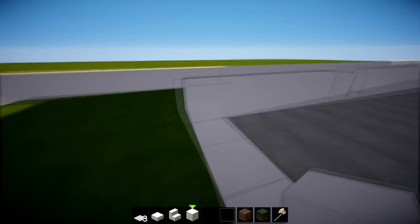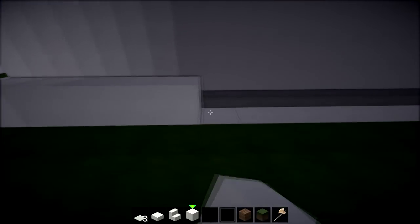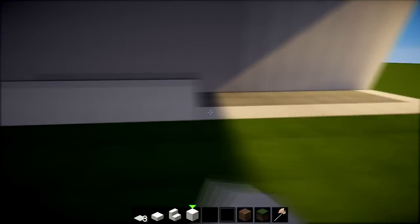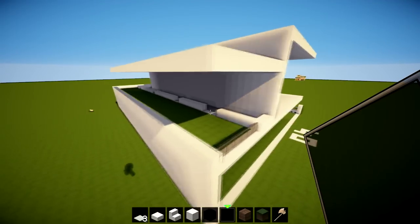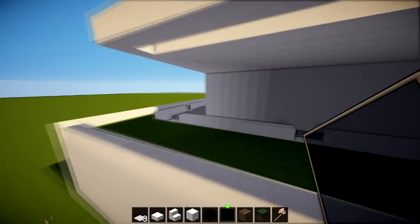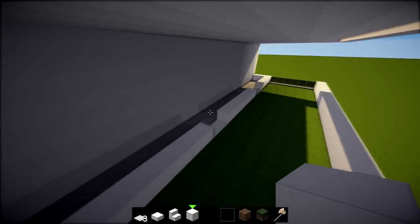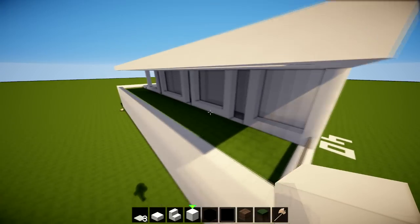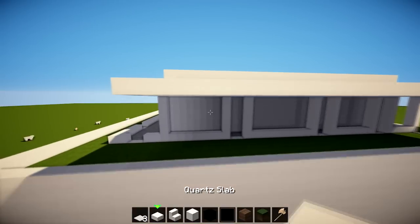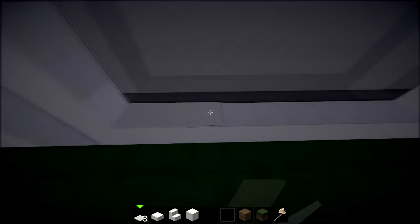Going all the way through with maybe a gap here and odd gaps here and there — it can be completely random — until we get to this edge. For this tiny little bit do the glass just like that, that looks quite tidy and nice. For these we're obviously going to have support beams — put a support beam on every other one of these. Then get the same sort of pattern going just across here with carpets running across.